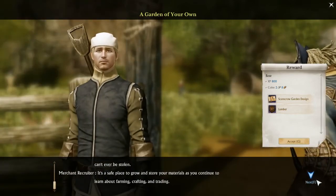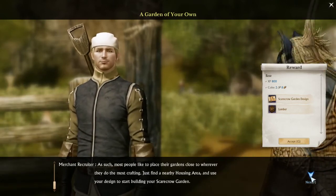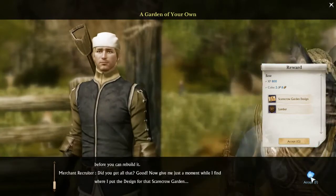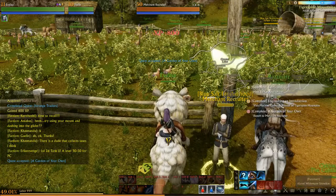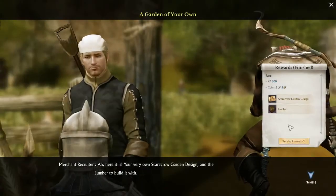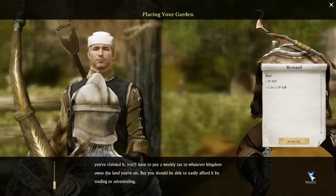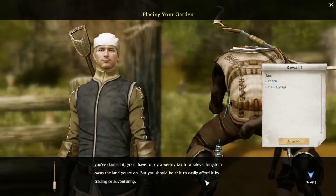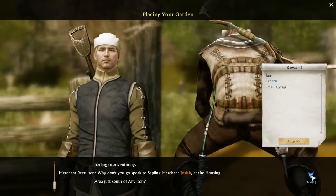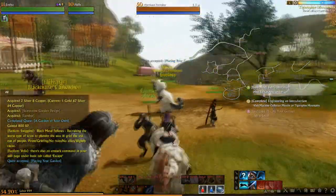It's best to grow and store your materials as you continue to learn about farming. Place the garden close to wherever you do the most crafting — just find a nearby housing area. Use your design to start building your own scarecrow garden. It takes a little lumber to finalize your garden once you've planned it. All you need to do is find a housing area to place it in. You'll have to pay a weekly tax to whatever kingdom's land you're on. Speak to the sapling merchant at the housing area just south.